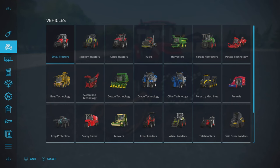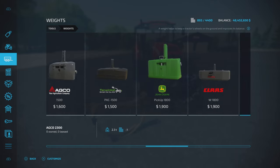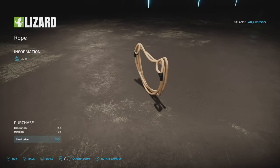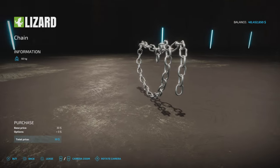You'll find them under Tools and Weights — they are weights. We have a rope for 15 to 20 kilograms and a chain for 30 to 60 kilograms.